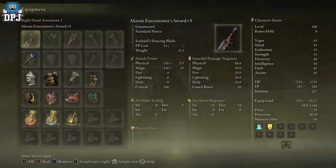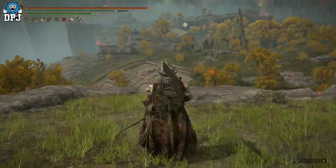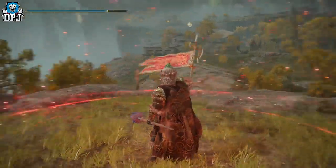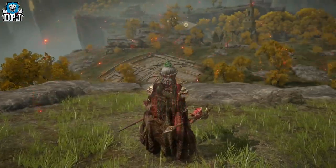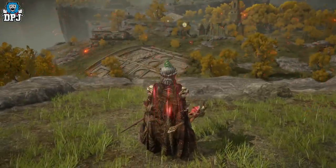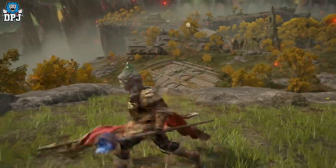One thing I do use is the Commander's Standard. This is a weapon you get from Commander Niall at Castle Sol. It requires 24 Strength and 24 Dexterity to wield, and what it does is give a weapon damage buff. It only lasts 30 seconds, but it is quite powerful. I was testing the Golden Vow incantation, but this seems more powerful, so I've gone with this.